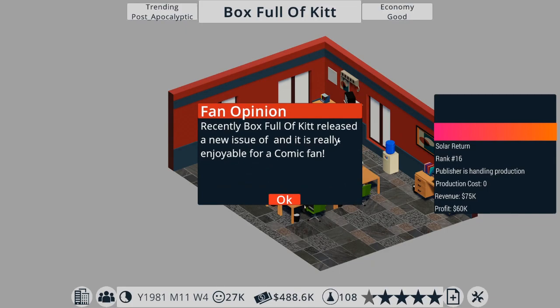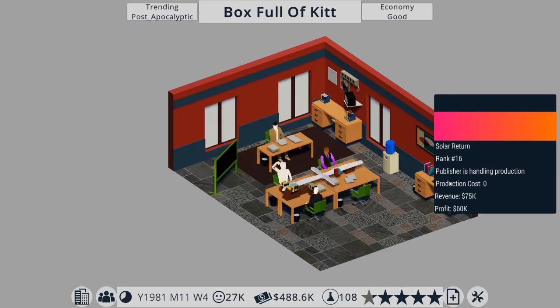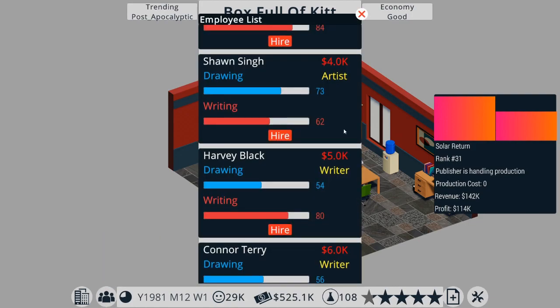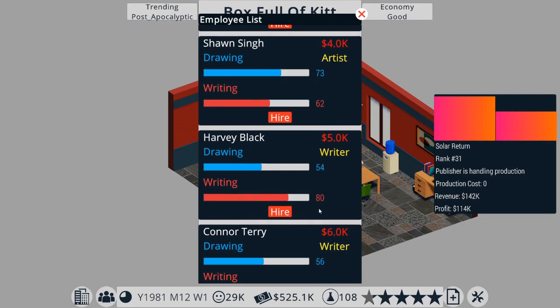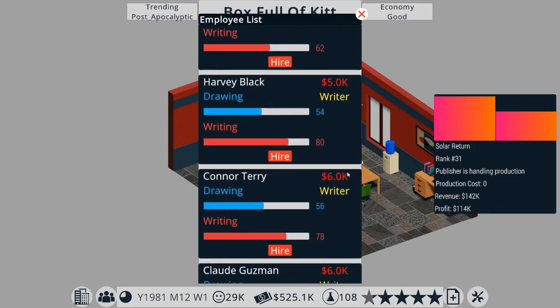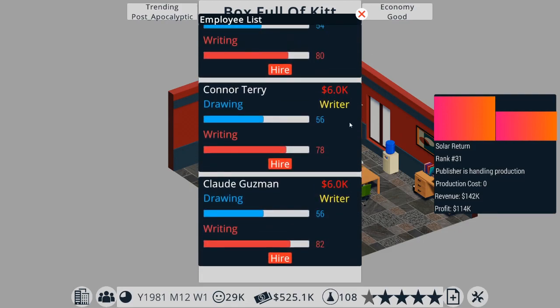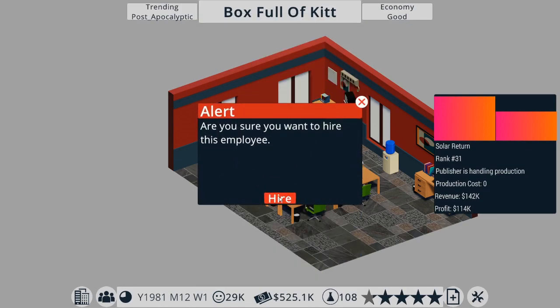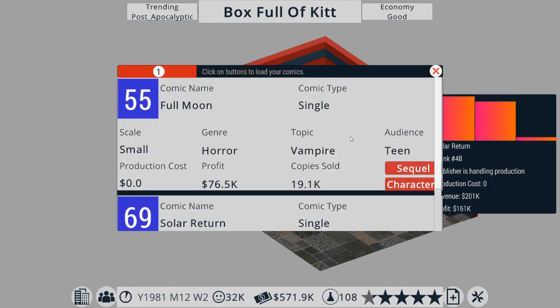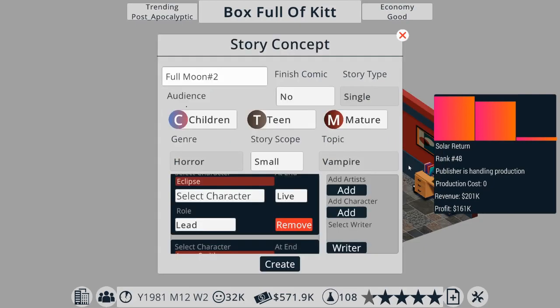We found our little market. Let's get a new member of staff - we need a bit of a boost on writing, so let's hire Connor Terry. We've filled our team now. We can go to all comics and do a sequel to Full Moon - but no, we want to create a new character first.